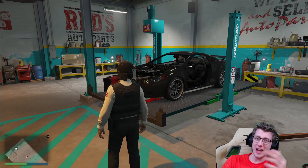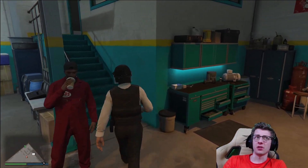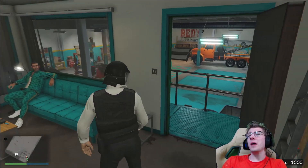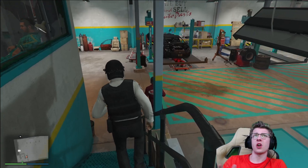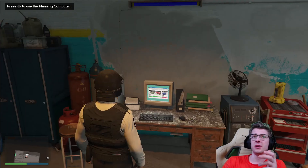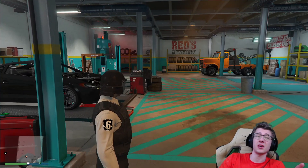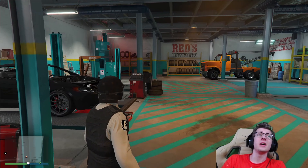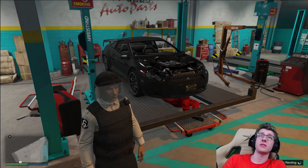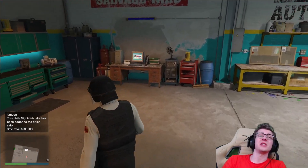You get $30,000 and a boost to your passive income which goes into your wall safe. Currently I have $300 in my wall safe, which is absolutely nothing, and I have no clue how much it makes hourly. I'm hoping that the more salvage jobs and steal vehicle jobs you complete will give you more passive income. Maybe if this business made decent passive income — like 50 to 60 thousand — it wouldn't be too bad. But right now there are two ways of making money: stealing vehicles and delivering them, which gives slight passive income and a little cash when the vehicle is salvaged.